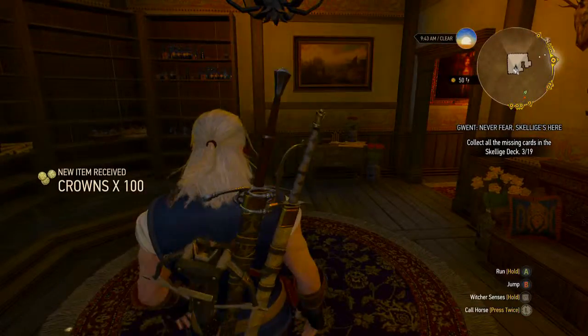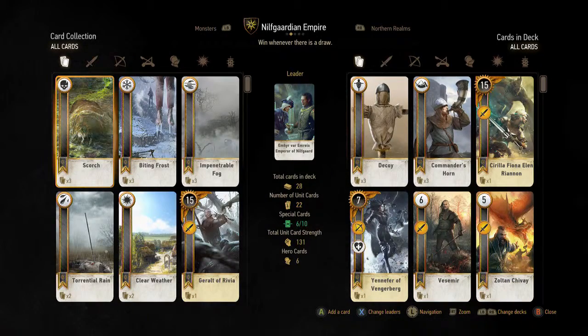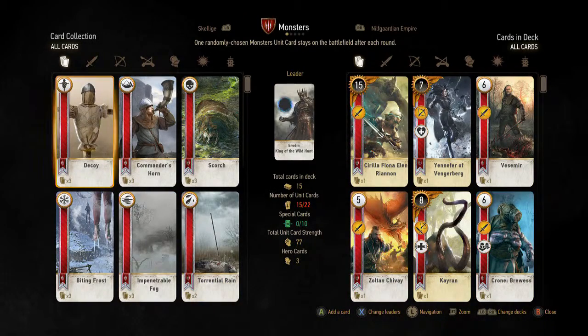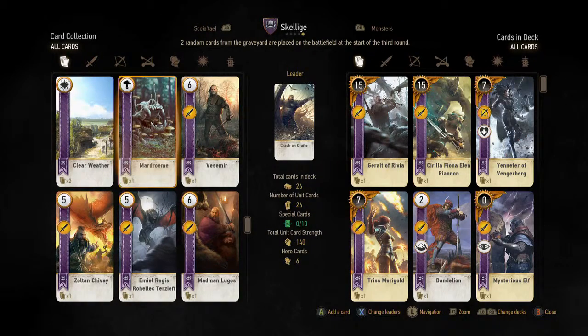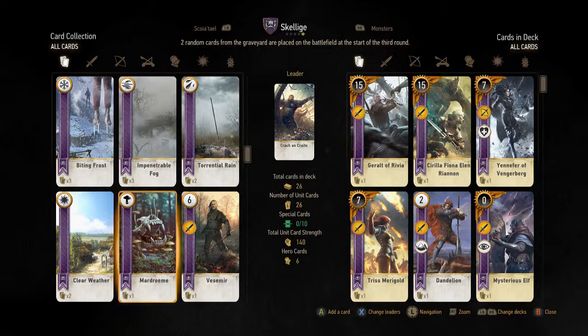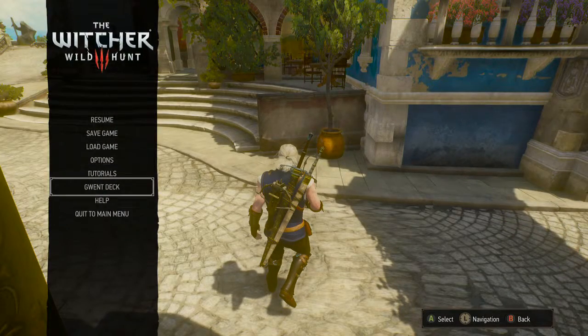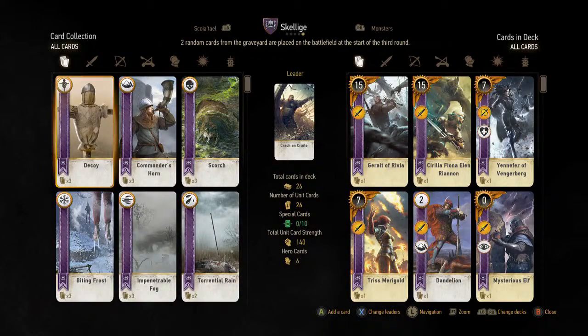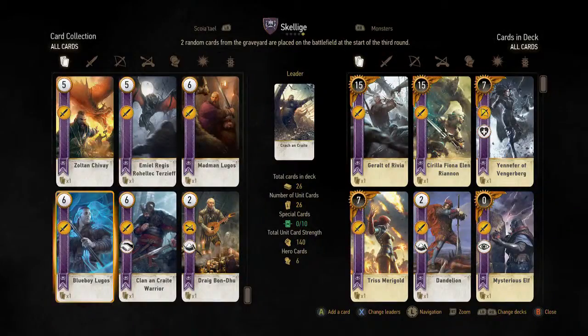There's my 100 crowns — and King Bran! He's probably a hero card, I would assume. Let's take a look. I'm happy they added a new archetype — that's really cool. It's something they didn't need to add, but it's really cool that they did. I don't actually see Bran in my deck. Oh — is that the leader card? That might be the leader card. Yeah, here it is — King Bran. Humans only lose half their strength in bad weather conditions. Okay, that's not bad.